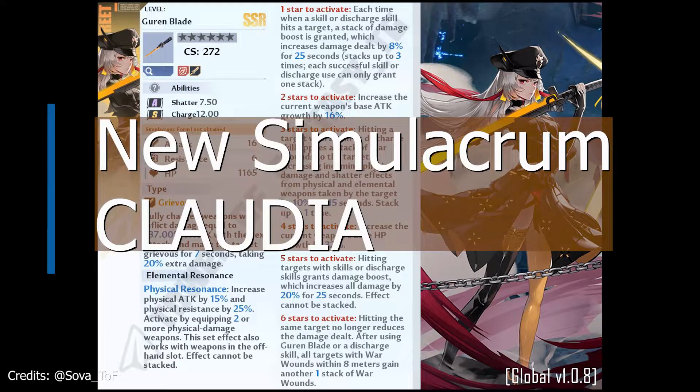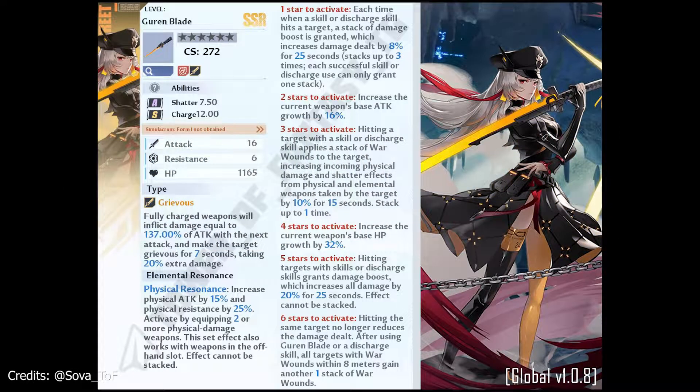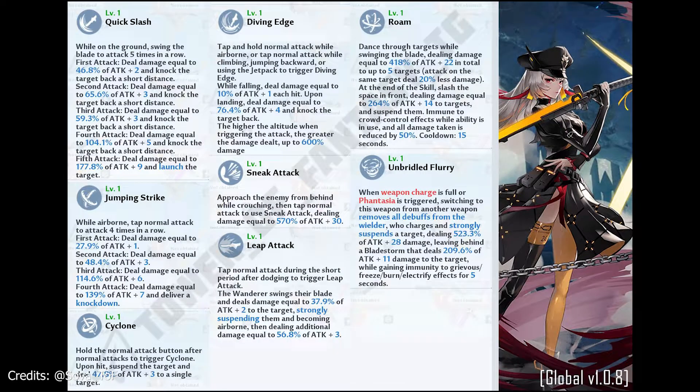The new simulacrum is Claudia — at last, Claudia is here! This is based on leaks from Twitter by Solva underscore TOF, but it's pretty much already confirmed because she's already available in the test server. You can already see the physical resonance on Claudia. There might still be changes, so let's wait until the official launch. Aside from that, we also have the skills — and based on this, there are a lot of changes versus the CN version.